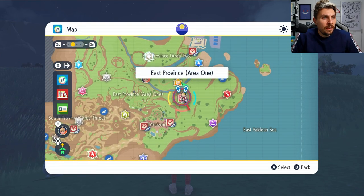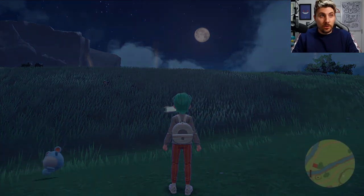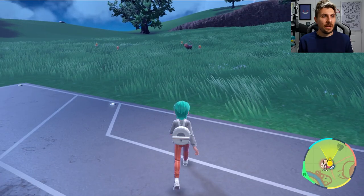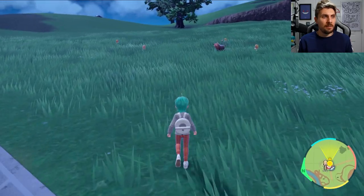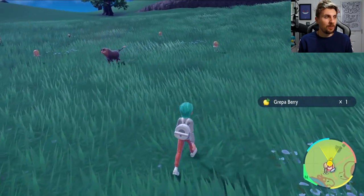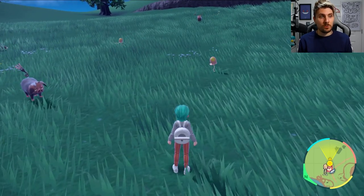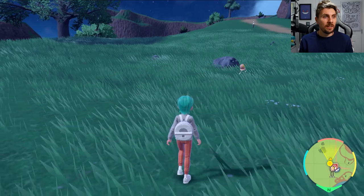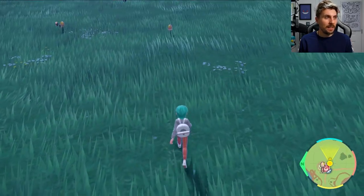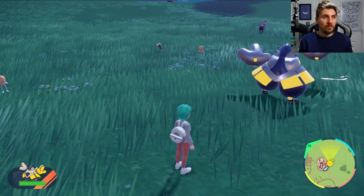We've got a new Toedscool outbreak, and since I haven't got this one as a shiny I'd like to go after it. Once you're at your location you can see a bunch of Toedscool popping up in the grassy area. The first thing you want to do is beat 60 of these Pokemon — they're going to be a bit skittish so it might take a little time, but just send your Pokemon out and beat 60.